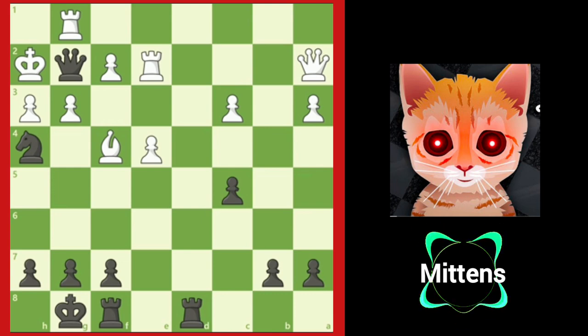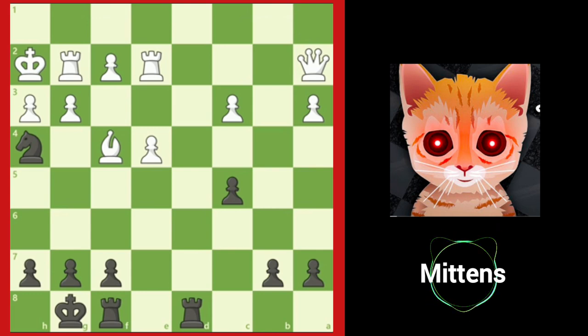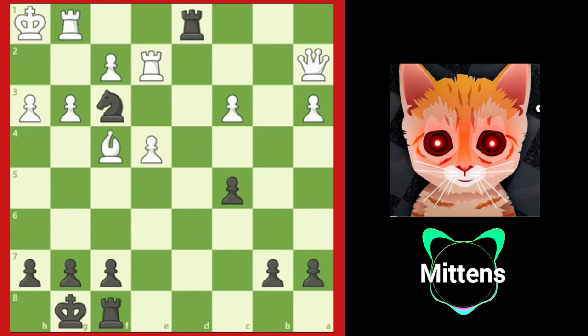In the game, white resigned because the rook is overloaded — it can't both protect the g2 square and the back rank at the same time. After rook takes g2, knight f3 check. Black forces checkmate after king h1, rook d1 check, rook g1, and rook takes g1. Checkmate.